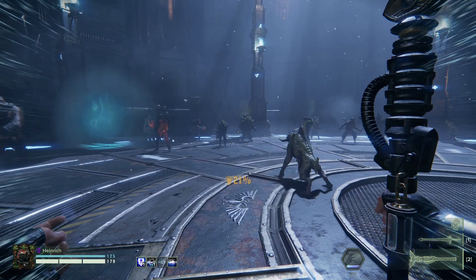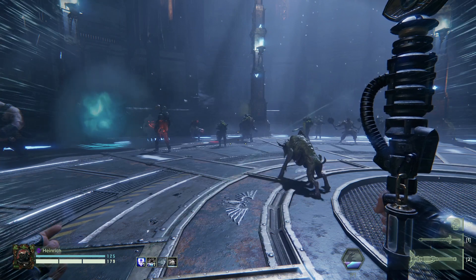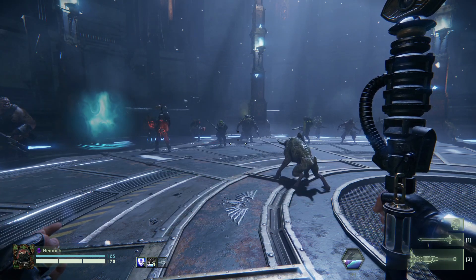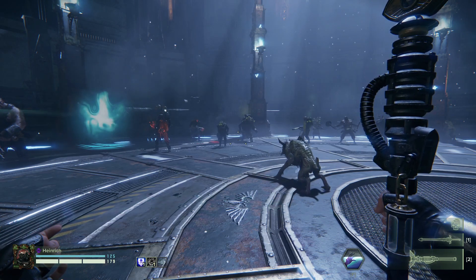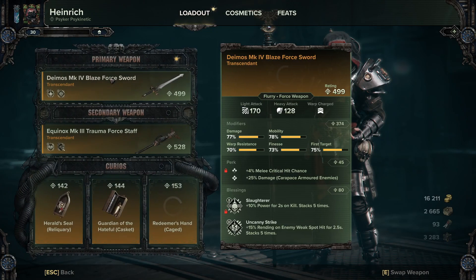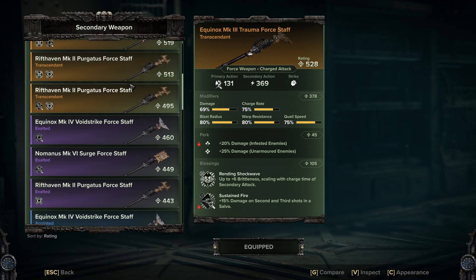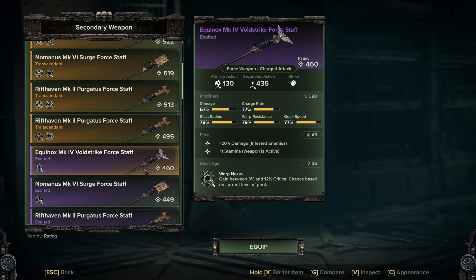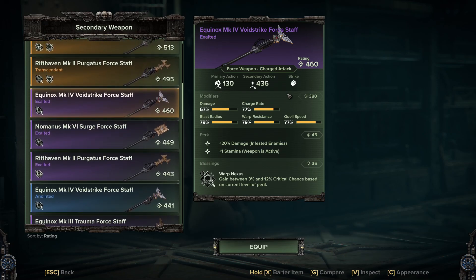The Trauma Staff got a really bad rep to start off with, and now it's actually becoming one of the main meta weapons. Though I would say at this point every one of the staffs is very usable — they're all good, it all depends on your preference and playstyle. I've used most of them so far; I've still got to level up one of the Void Strikes but I haven't found one I actually like enough to push that far — this one's a 380 but the perks and blessings on it aren't great.